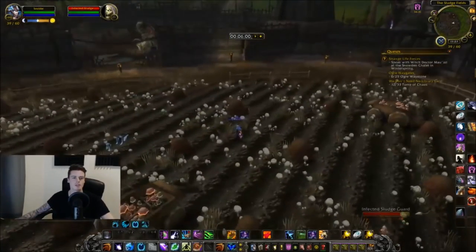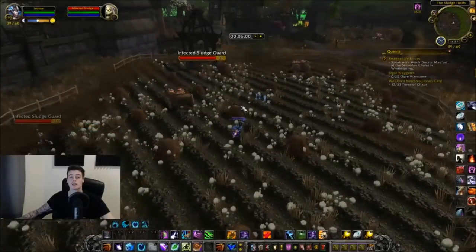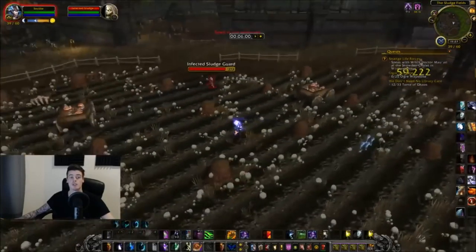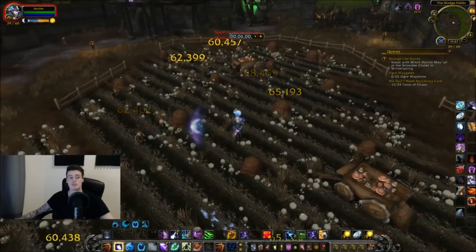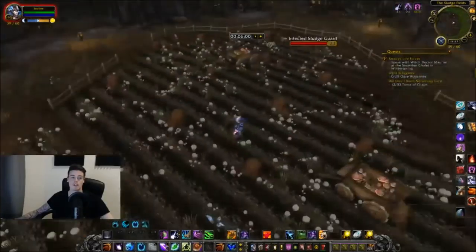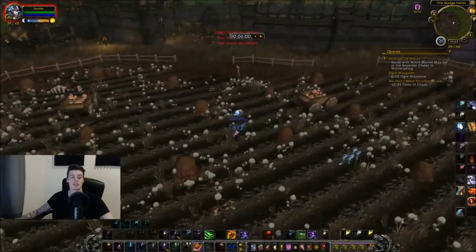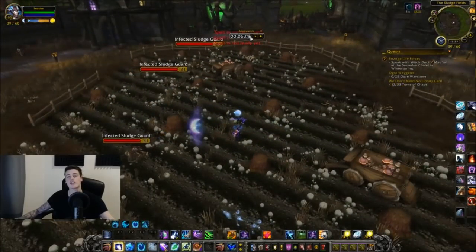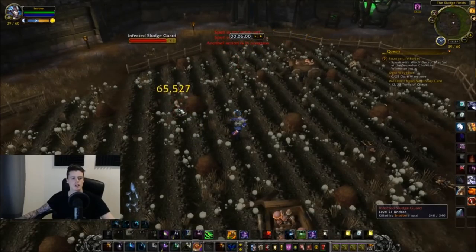Infected sludge guards — the reason why I'm making another video on this is because this spot is really good. The mobs spawn almost instantly. You can see if I go ahead and kill some, new ones spawn. I'm going to pop starfall — two mobs spawned, and once they die there's another one up. It's insane. You will always have mobs to kill on this spot. I did a 6-minute timer and managed to kill around 300 kills.